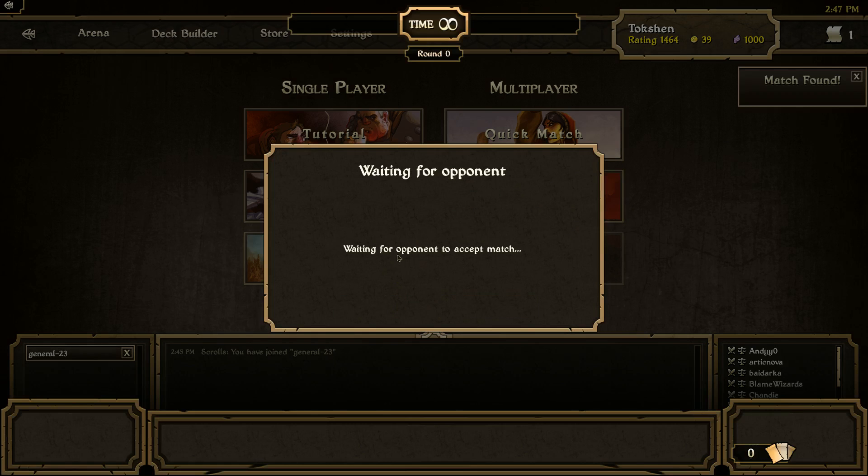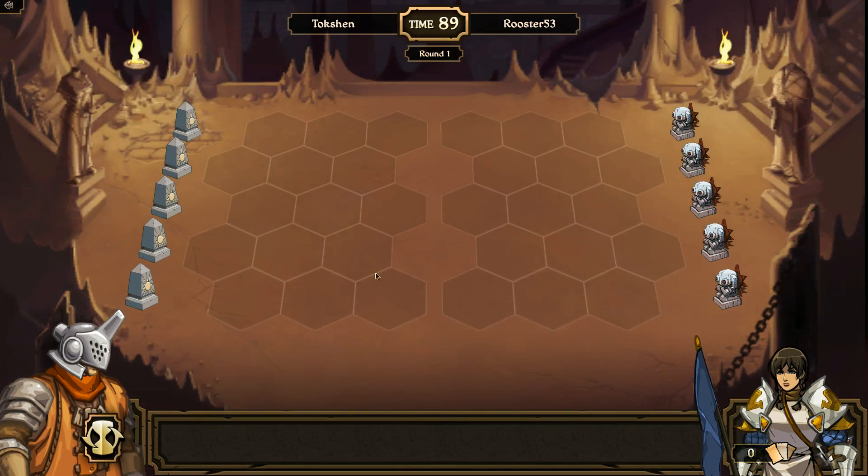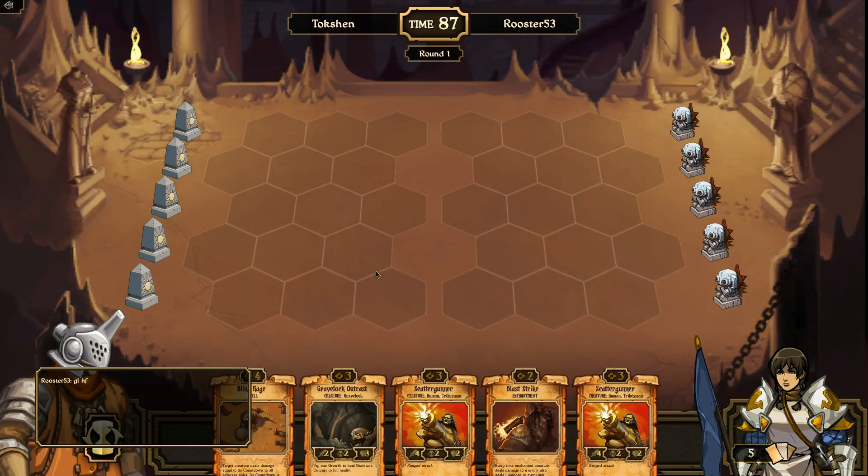Hello everyone. Playing with my energy deck. My opponent is Rooster 53. Yes, Rooster. You as well.